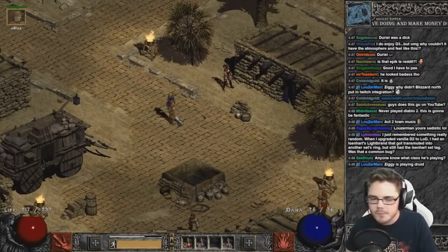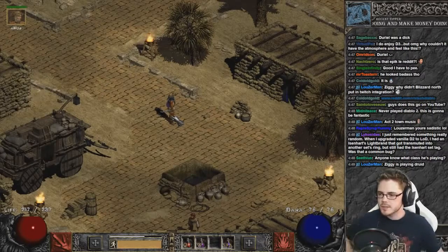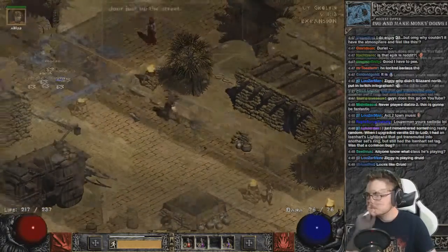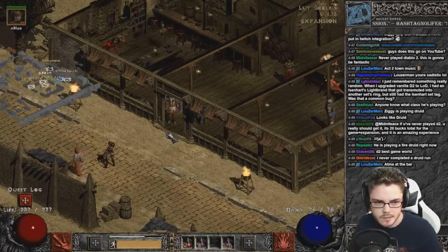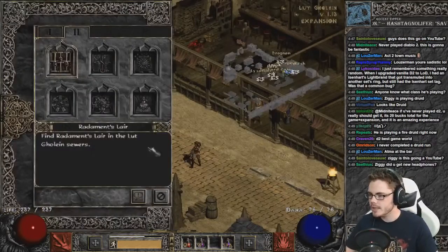Alright, let's do this. Let's take my manly purple shield down into the sewers. Now I'm supposed to get a quest from somewhere. There's a foul and unnatural blight on the lands stemming from the sewers. We'll do our best to cleanse it, for it is our druidic duty.